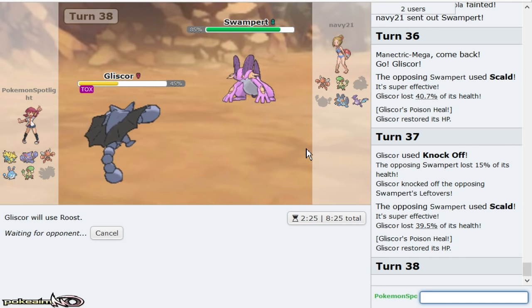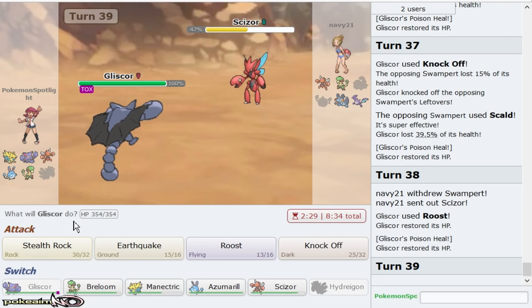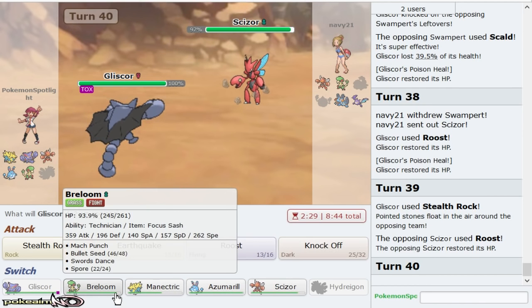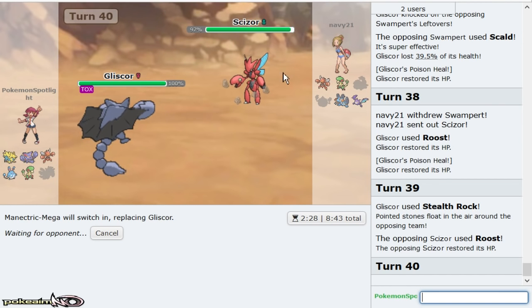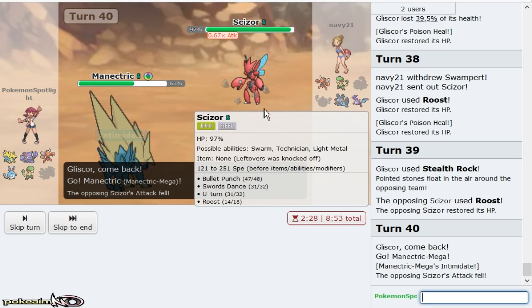Getting rid of Swampert's Leftovers means it doesn't repeatedly come in on my Manetric, and now my Manetric is kind of freed up. I'll get up my rocks as he goes for Swords Dance. I'll go hard Manetric — even if he opts to go for U-turn that would be a smart play, but if he opts to go for the Swords Dance then I click Flamethrower. And like I said, Swampert doesn't come in. So this is how you play Manetric.